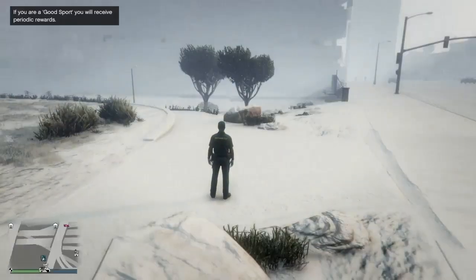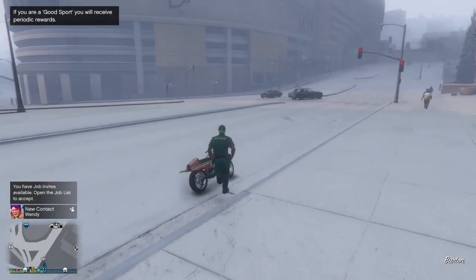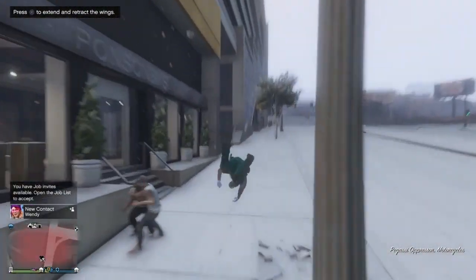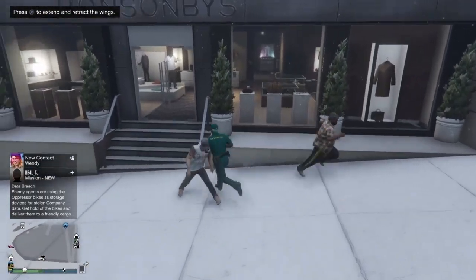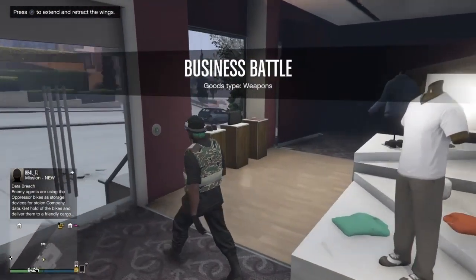After you have loaded back in, quickly get onto your fast motorcycle and go over to the clothes shop as quick as you can. Once you arrive, spam right on the d-pad over here and as you can see the clothes will appear.